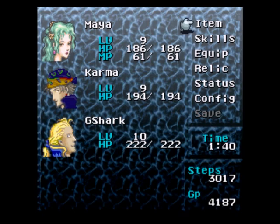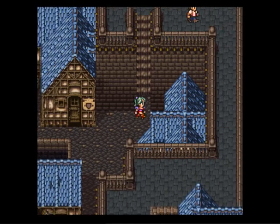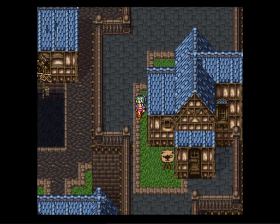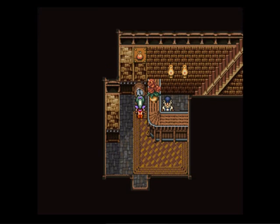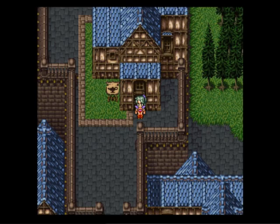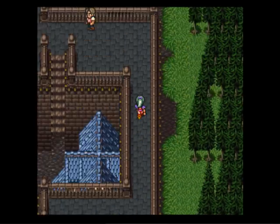Let's go to Equip, Karma Jolt, and get a Plume Hat for him. I don't have to keep pressing the B Button now. Mount Kolts is to the East. Let's go to the Item Shop and add up to 15 tonics, 5 Softs, 10 Eye Drops. Echo Screen — no, we don't need anything that protects against Mute just yet. 4 Sleeping Bags. So we're basically just shopping here.